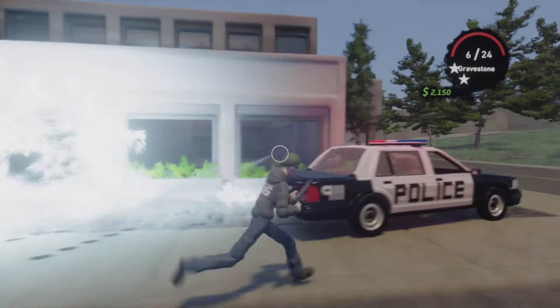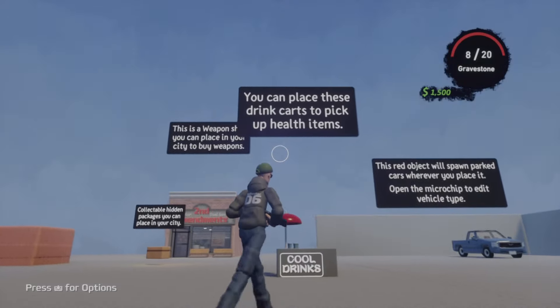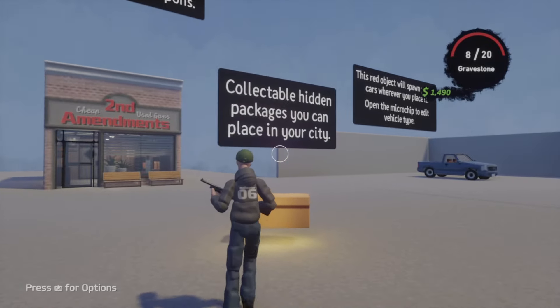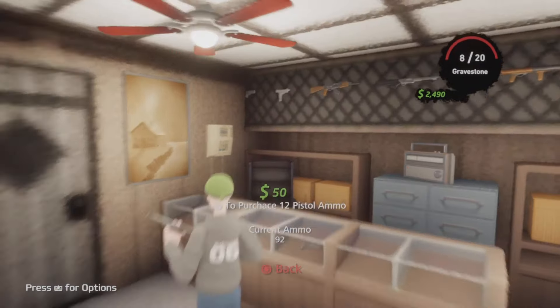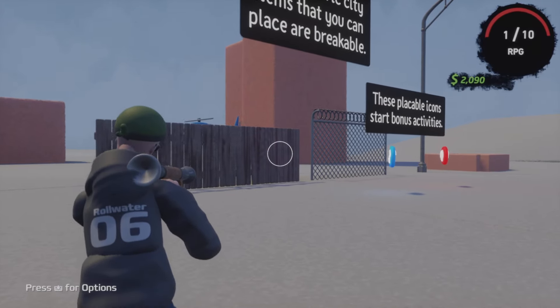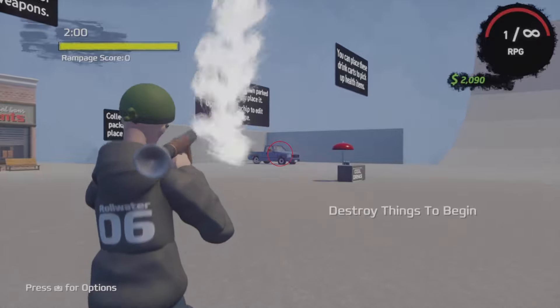There are also some additional things to make the city more interactable. You can place down drink vendors to get health pickups. There are hidden packages you can place around for fun. There's an interactable gun store where you can buy more ammo, an object that lets you choose which parked cars are where, breakable objects, and two activities including rampage and insurance fraud for some extra fun in your city.